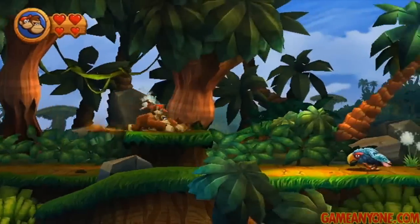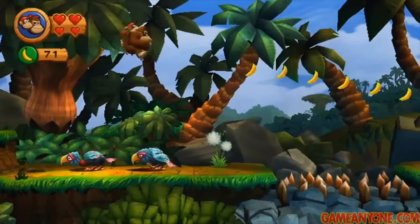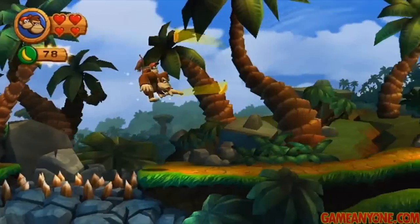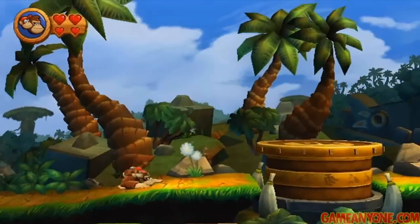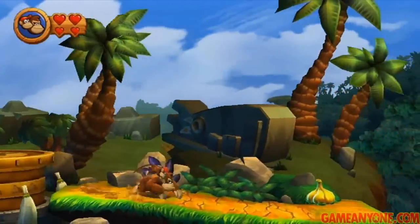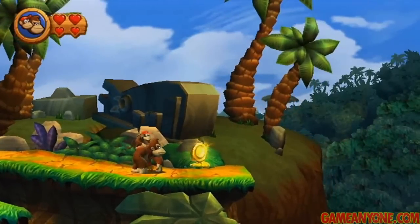Basically, if you jump and hold A, you can kind of use his jetpack for a short while — it gets extra distance on your jumps. There's not a place where you actually have to get it; it's not required by any means. That's just nice to have. We've also picked up quite a few banana coins. You can use those to buy things in the store, which we'll get to later.